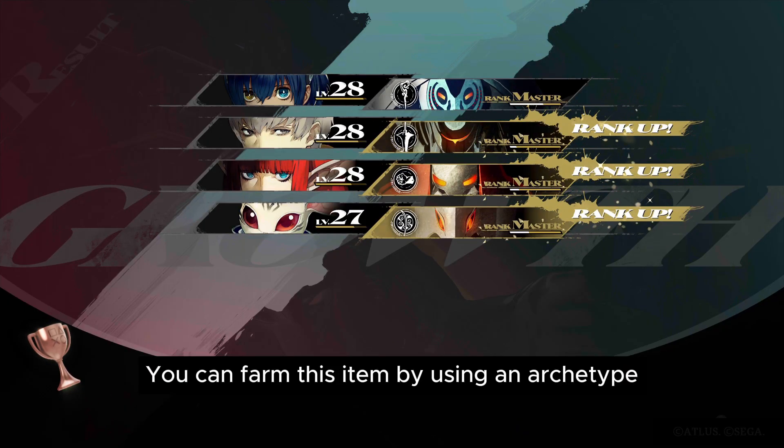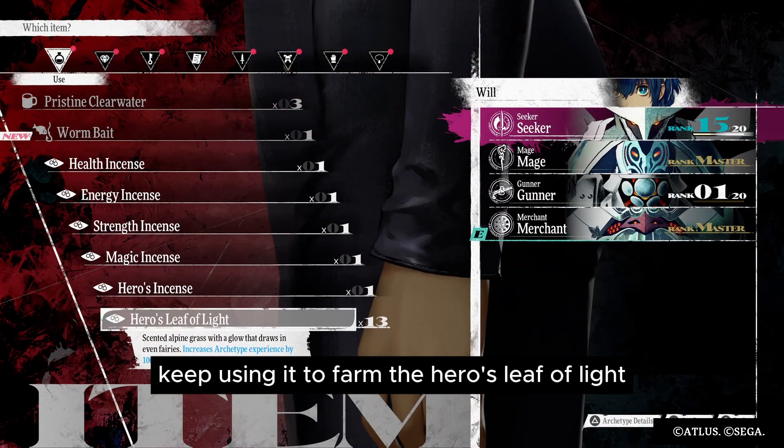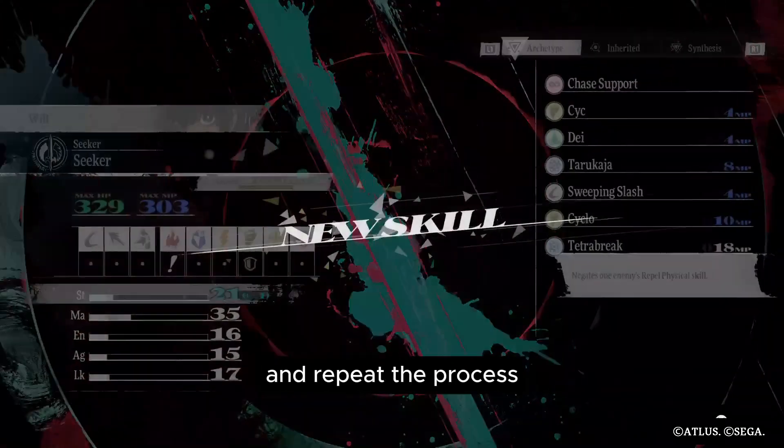You can farm this item by using an archetype that's already at max level. Once you max out the archetype, keep using it to farm the Hero's Leaf of Light, then use the Leaf of Light to raise the next archetype you're leveling to around level 20, and repeat the process.